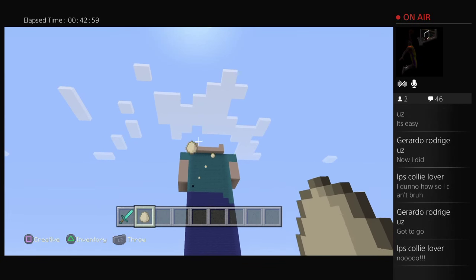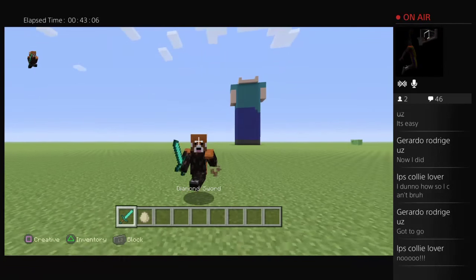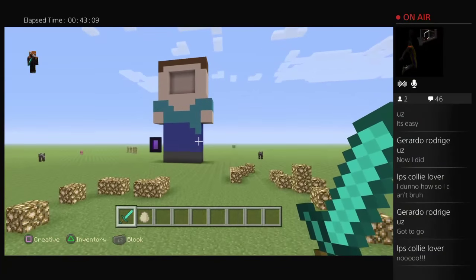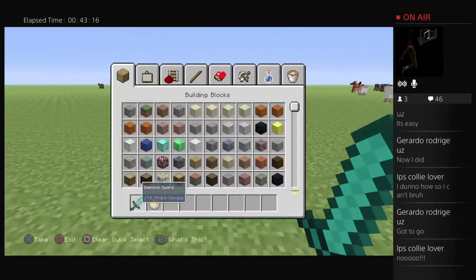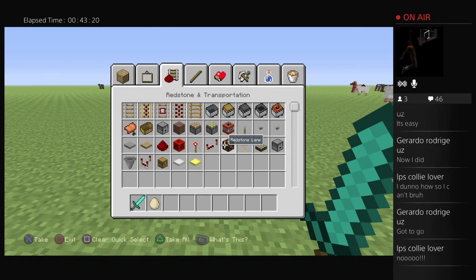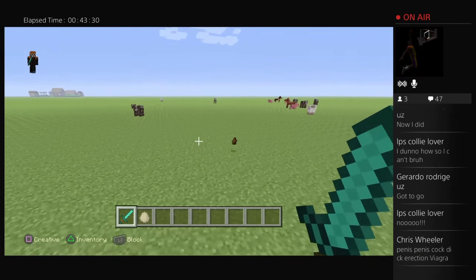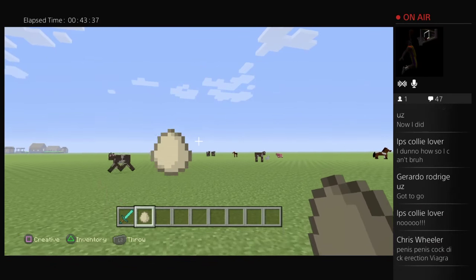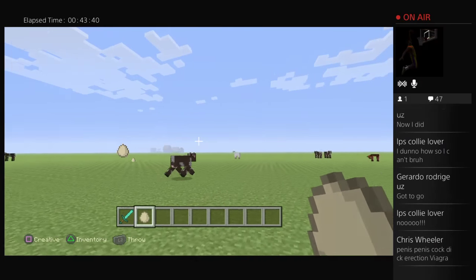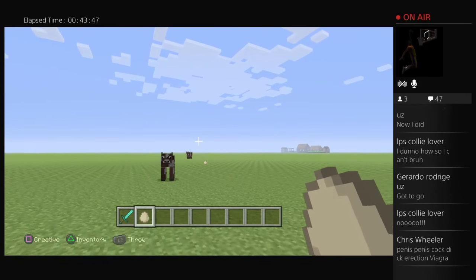I'm also gonna throw eggs at Maya next time I see her. Now where's some more things to kill? I want to kill more things. Let's just build some modern houses. Tree farm for days. Get on somewhere, cow. Yo Summer, Summer — guess what.